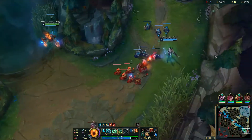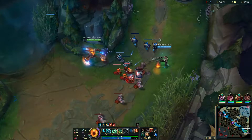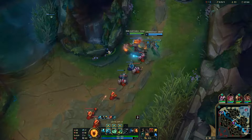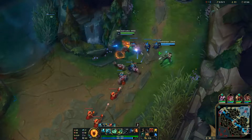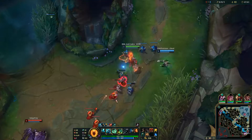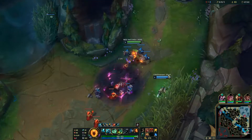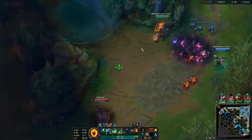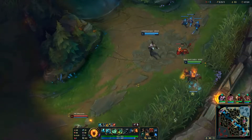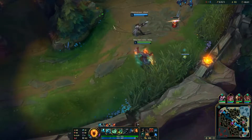Outside of lane phase, Thresh excels at working well with DPS members of the team to create picks and secure vision around key objectives. All of his abilities can be used through walls if he can pull himself through with his Q or pull other people over walls and hard terrain with his W. His E is also thicker than most walls, so you can sometimes flay people across a wall such as Baron Pit or Dragon Pit.